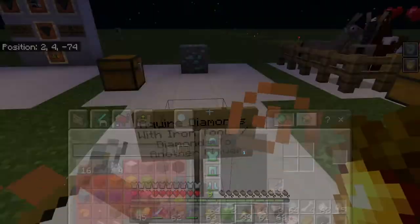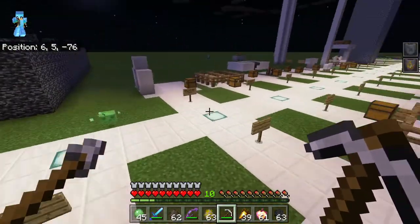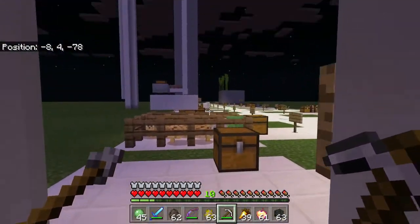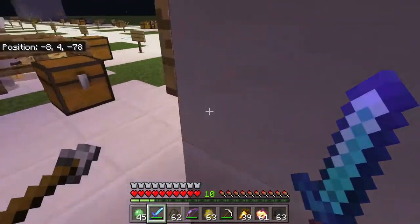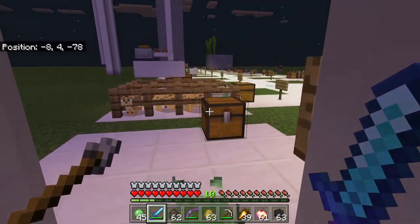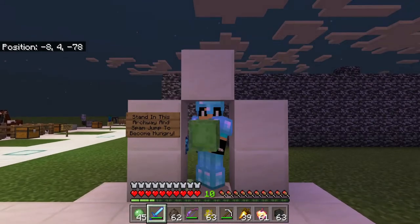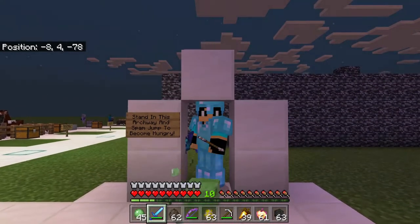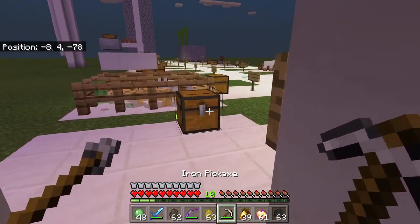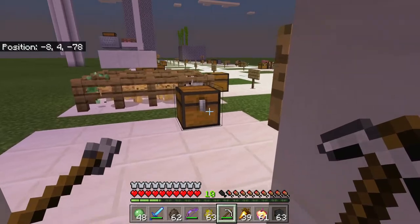Acquire diamonds with iron tools. Throw another player. Spam jump to become hungry — this does very much drain your hunger. Stand in the archway and spam jump. Look at that hunger, it's going down fast.